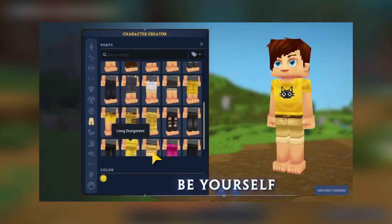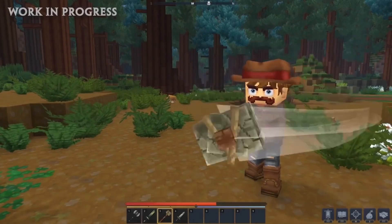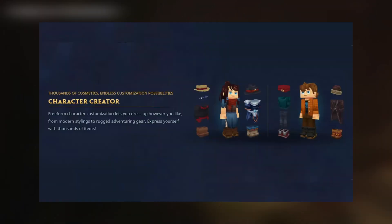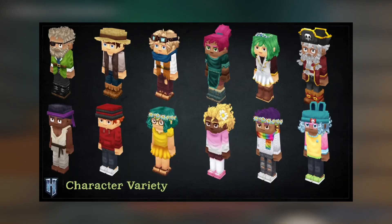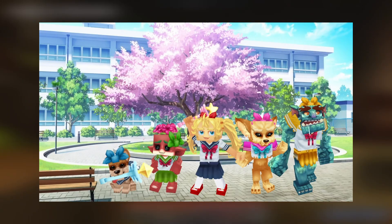Longer items such as cloaks have their own movement animation. Hytale's adventure mode takes place in a magical fantasy world, and many of the customization options reflect that fact. You'll be able to create a wide variety of fantasy avatars, from youthful explorers to veterans, farmers, mages, and even artisans.